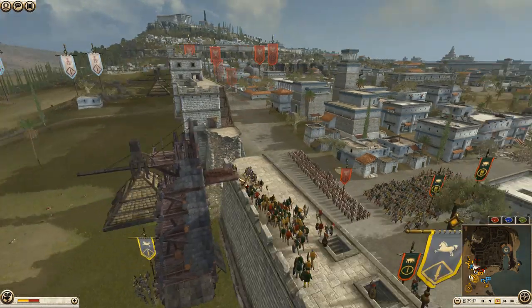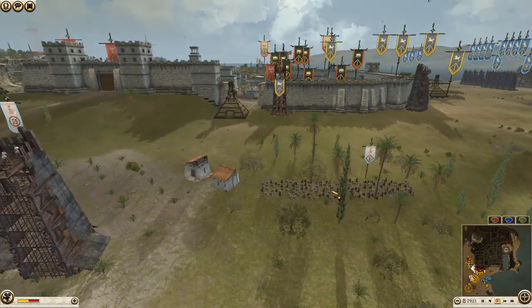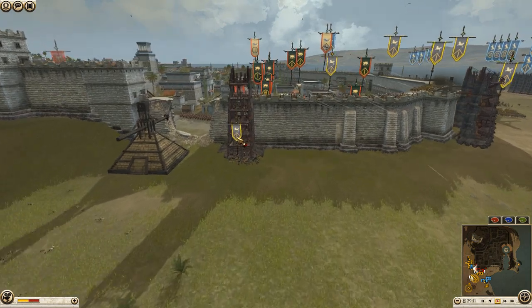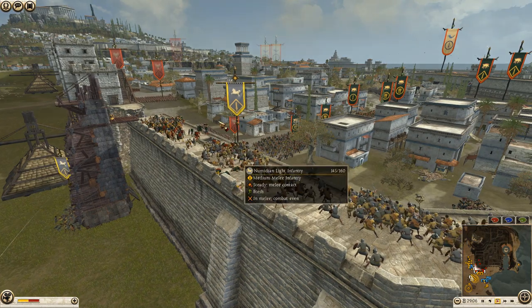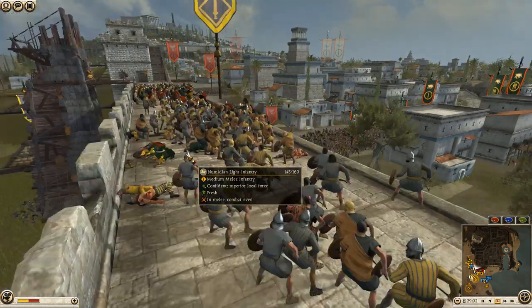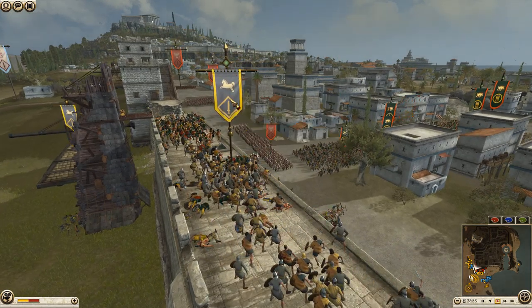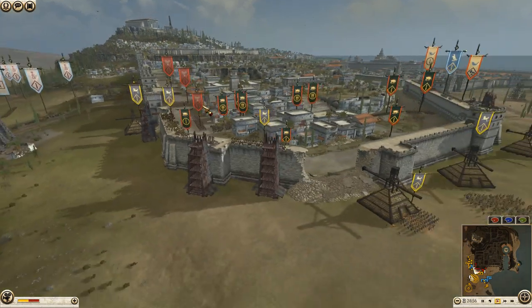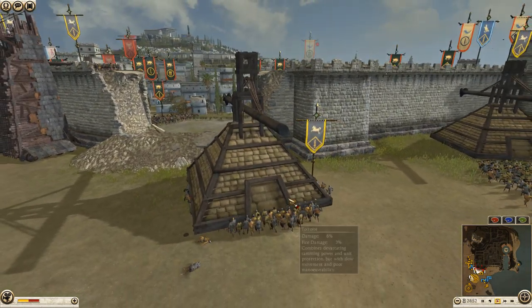Carthage has made some breach holes and is pulling units of Iberian and Italian swordsmen back. Misesili made a breach as well but doesn't look like he's pushing anyone through. Misesili has a tower and some light infantry climbing up onto the walls. That unit was not looking good initially — saw the yellow morale dot at the top — but it's looking good now.